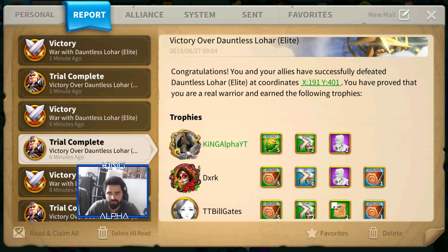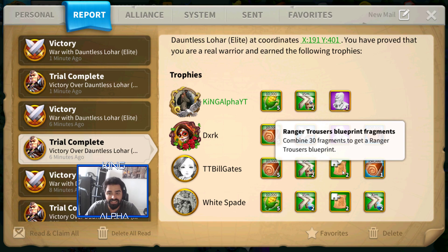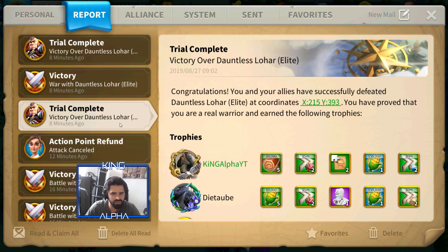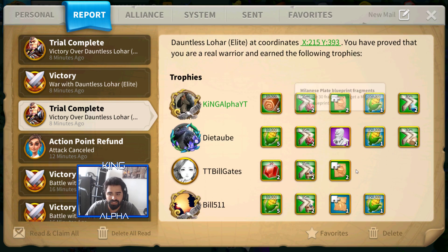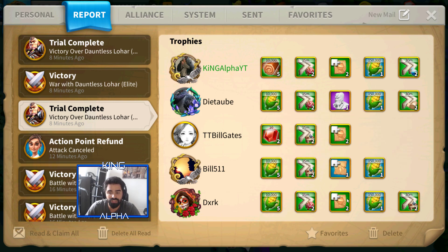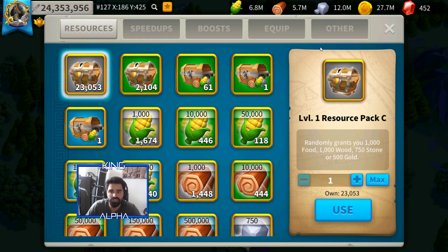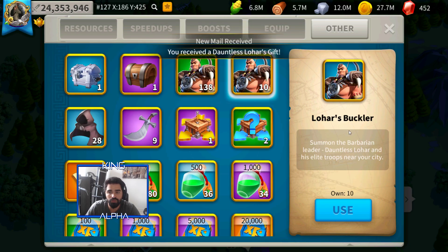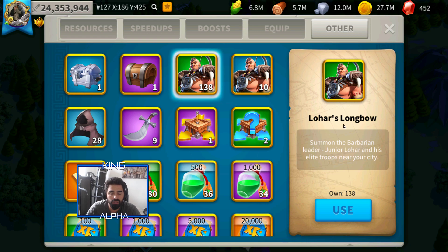In other trial completions you can see people getting pieces and fragments that go towards whichever material. It's not only pants you can get — you can actually get them towards chest plates and the Lohar Bone Necklace. What you need to do is come over to your items and use the Lohar Longbow or the Lohar's Buckler, and with that you can get certain chest pieces.